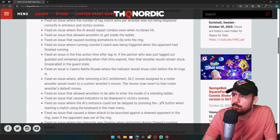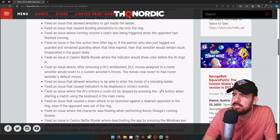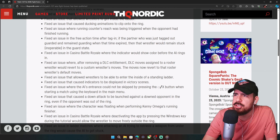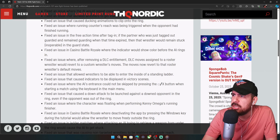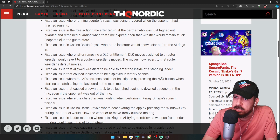Fixed an issue where the AI would repeat combos even when no blows hit. Fixed an issue that allowed wrestlers to get inside the ladder. Fixed ducking animation clipping onto the ring. Fixed running counter reach being triggered after the opponent finished running. Fixed an issue in free action time after tagging where the tagged-out partner would remain stuck in the guard state.